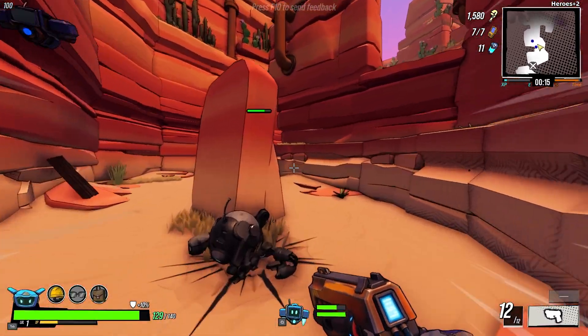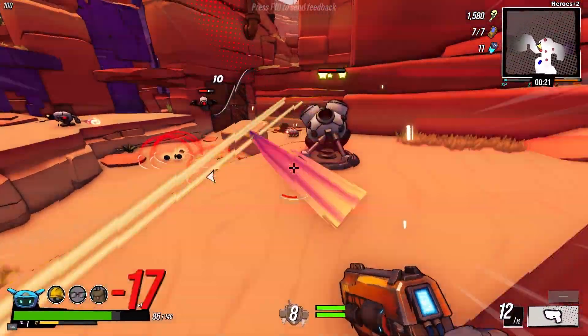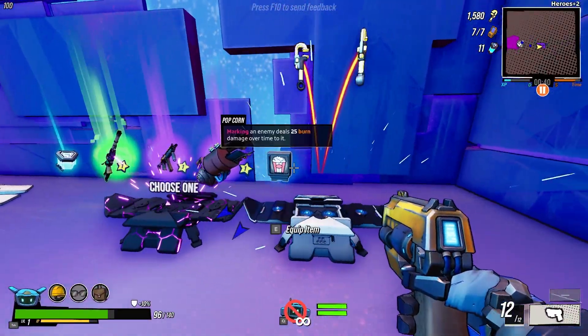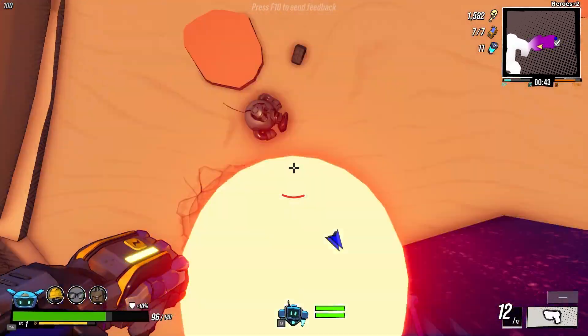Also, because the Scrap Blaster dropped scrap whenever I hit enemies, I could heal my drones whenever I needed to, which made it easier than the first challenge run where they would always drop like flies. In the first challenge room, I grabbed Popcorn just in case I got the ability to mark enemies. I started using the Scrap Blaster to blast jump, because extra mobility is always nice.